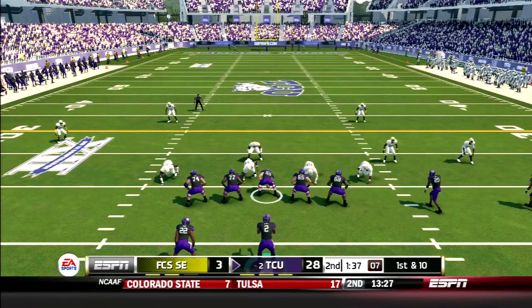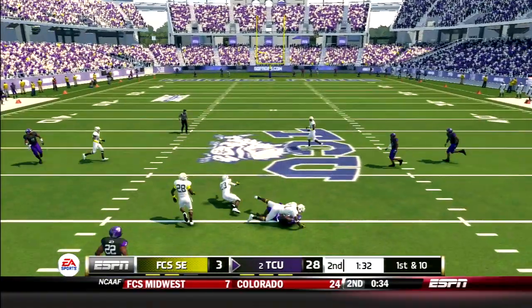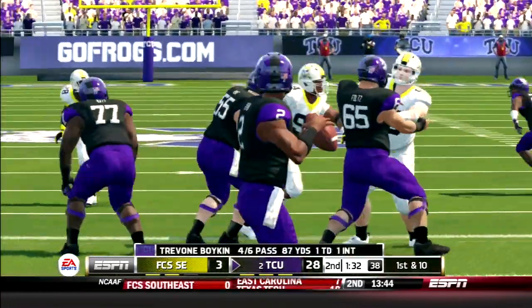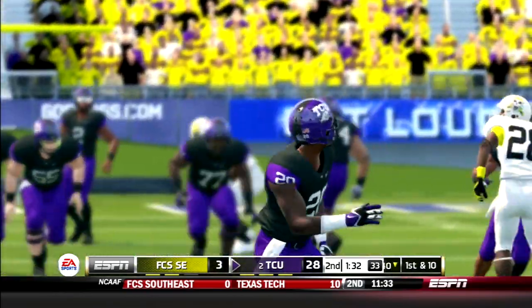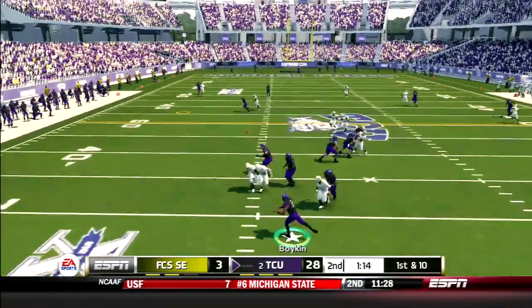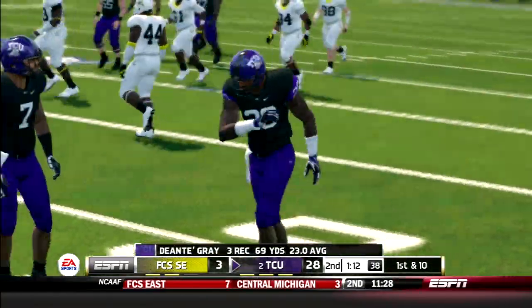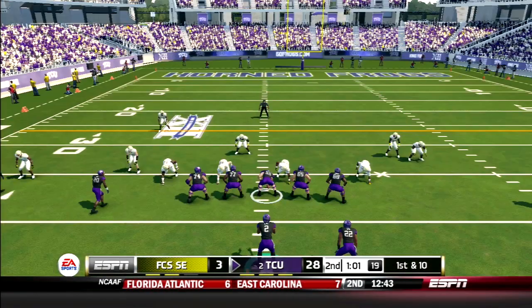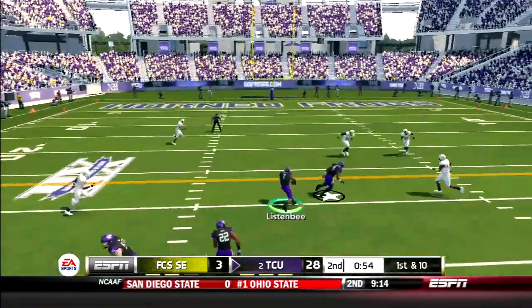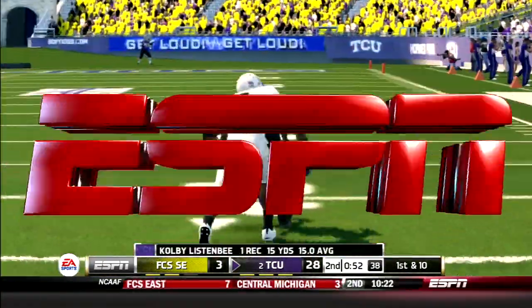TCU spreads them out, four wide. Boykin throws deep to Gray again — two catches already for Deontay Gray, over 40 yards receiving, averaging 23 yards per catch. On consecutive plays Boykin goes to Gray again for a 20-plus yard reception and the first down. Boykin then fires down the middle to Colby List for his first catch of the day — makes a defender miss, down for a 15-yard catch and run.